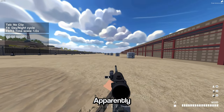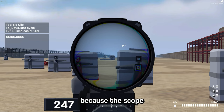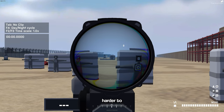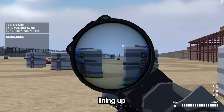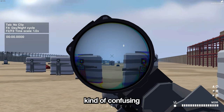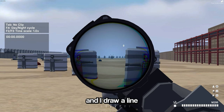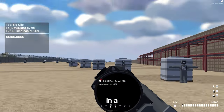While on the topic of leaning, apparently a lot of people have trouble ADS while leaning. This is because the scope is tilted 45 degrees, so it makes it harder to think about bullet drop — we're all used to just lining up the person with a T crosshair. What I do is imagine the T becomes the tip of a triangle, and I draw a line in my head down the middle of the tip of the triangle to see where my bullet is going to go in a straight path.